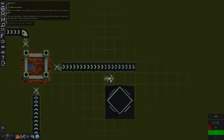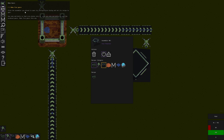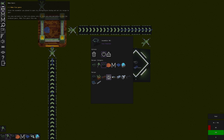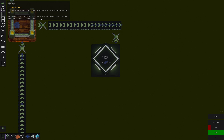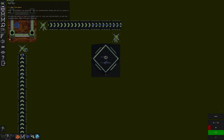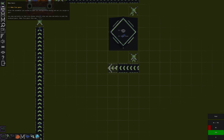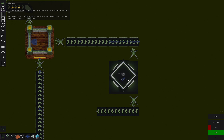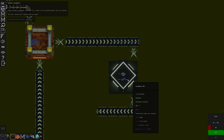We'll stick the assembler here. Can I change what it makes? Click the assembler to open the configuration dialog and set its recipe to gears. I don't see gears... oh, there it is — gear. Use arms and belts to feed iron plates into it, also use arms and belts to grab the produced gears. Make five gears this way.